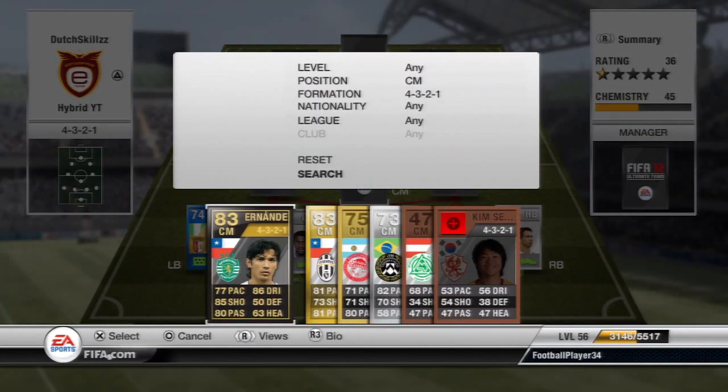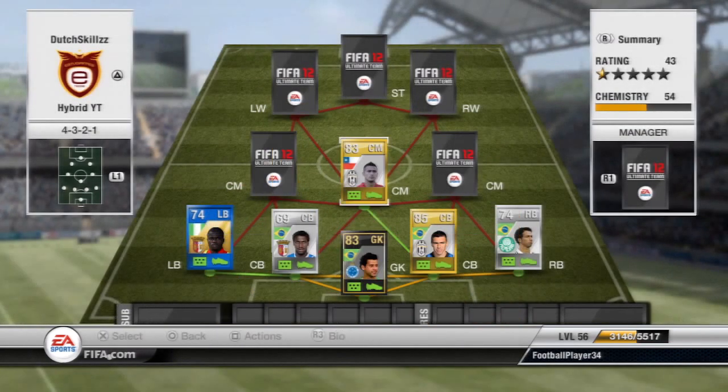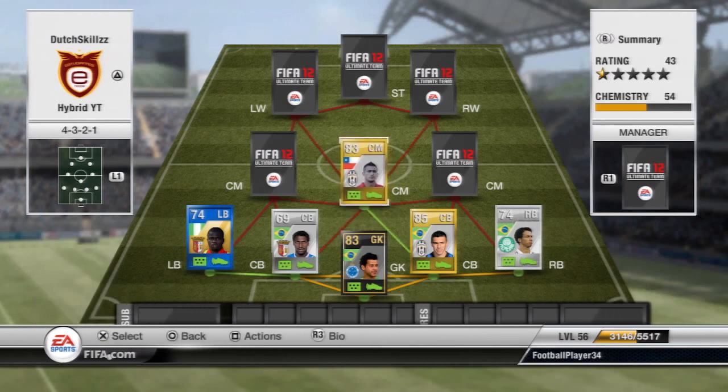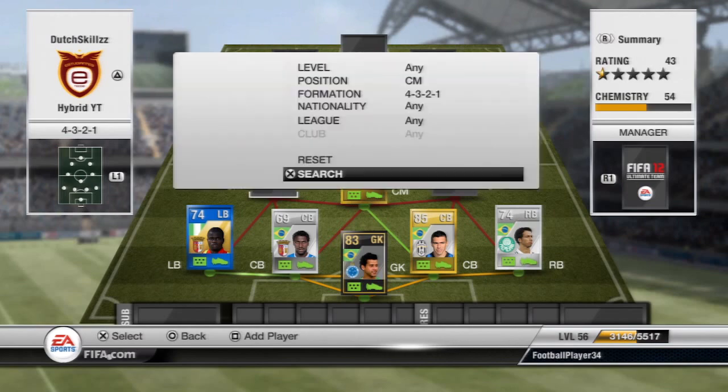Moving on to the first center mid, we're going to have Arturo Vidal. He's the holding mid since he's usually a CDM. There's an inform card of him but it was around 50,000 coins, which I didn't want to spend. His stats are consistently around the 80s and he plays really well — holds down the midfield nicely. He also has three-star skills so you can do roulettes, though that's not the main reason he's in the squad.